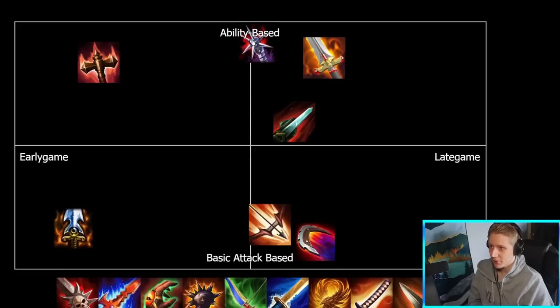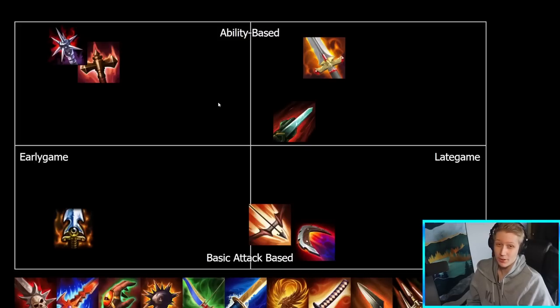Brawler's Beatstick — extremely ability-based. Basic attackers are basically never going to build this item. You need to hit abilities to apply the passive. It has very high power and good pen. And it's very early game — it's a flat pen item. You want flat pen in basically your first or second slot, maybe third. After that it starts to fall off as people get more scaling defenses and support auras start to come online. Flat pen against an 80 defense squishy in the late game is nowhere near as good as flat pen against a 30 defense squishy in the early game. This is probably more early game than Transcendence or around the same area, and probably even more ability-based than Transcendence since Trans can sometimes be built on auto-attacking hunters.